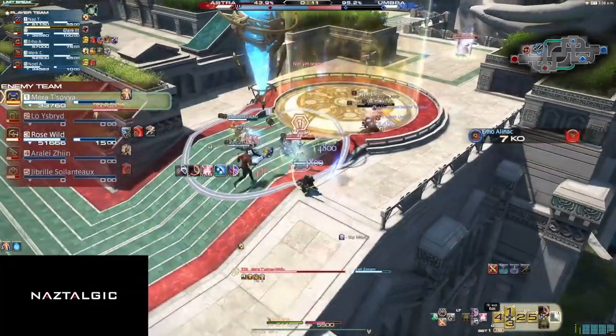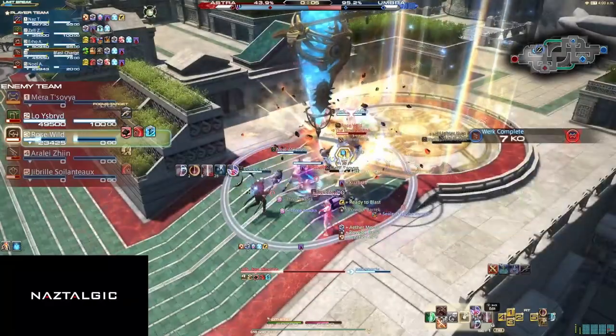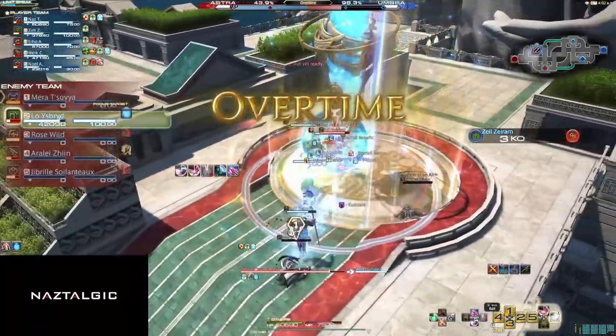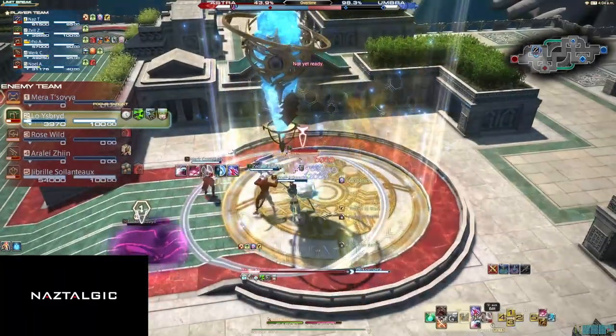Blasting Zone is great to use to help burst someone down. And if we have the Healer Junction, then we'll have Aurora. This will heal us for 8,000 potency on the initial use, and then over 12 seconds, we'll have a 12,000 heal. I personally found the DPS Junction the most useful, as the extra damage from our skills helps my team get the number advantage, which leads us to snowballing games.